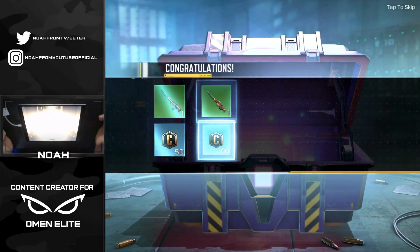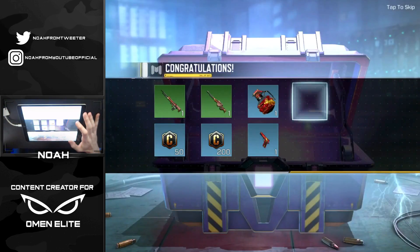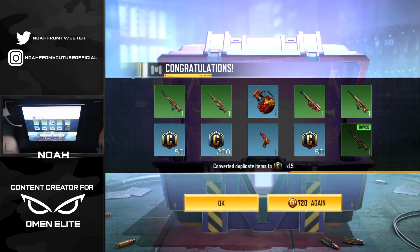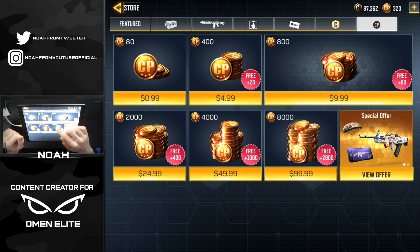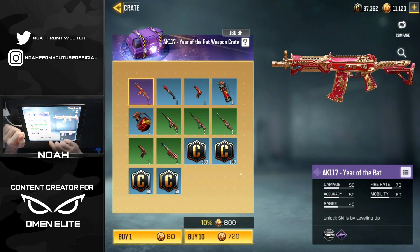Unfortunately we didn't get it — I thought we had it for a second. We did get a new frag grenade and a new pistol skin, both Year of the Rat themed, but not what we were going for. Looks like we're gonna have to top off. We'll do the usual 100, and with that we've got 10,800 in the bank.